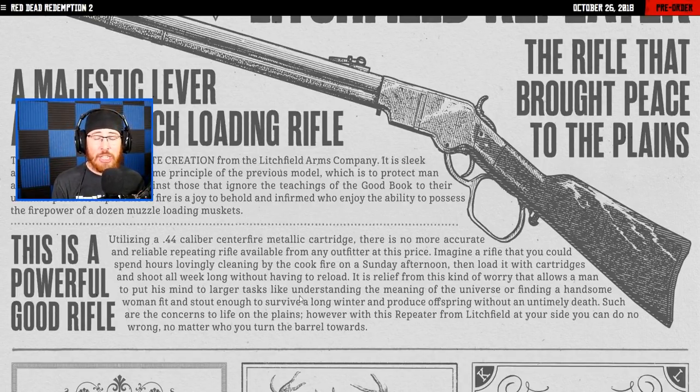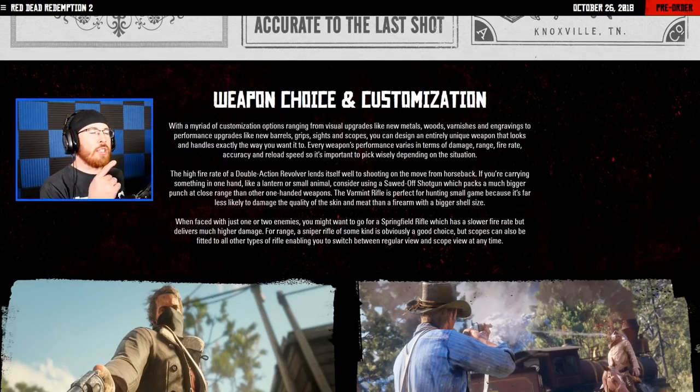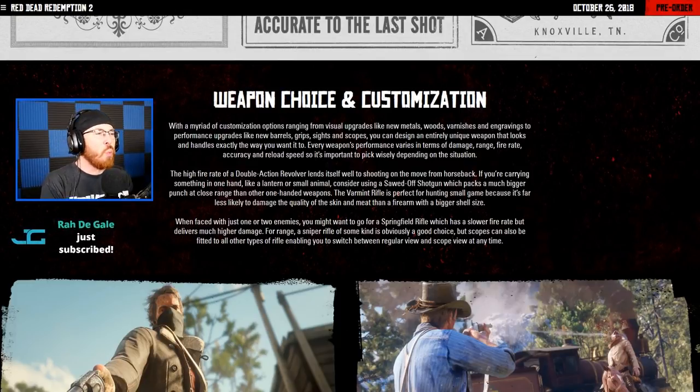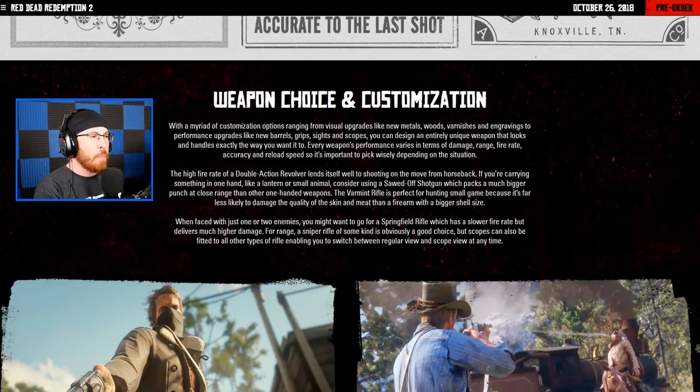I have gameplay footage of how these guns actually perform, so stay on the lookout for that. Next, we have weapon choice and customization — with a myriad of customization options ranging from visual upgrades like new metals, woods, varnishes, and engravings, to performance upgrades like new barrels, grips, sights, and scopes. You can design an entirely unique weapon that looks and handles exactly the way you want. If you use the repeater and wish it had a scope or a better barrel, that's possible with different weapon upgrades.